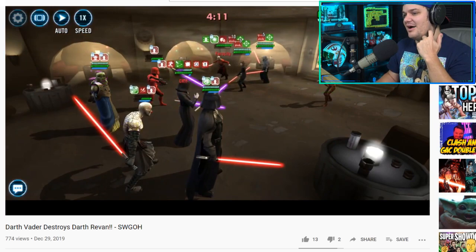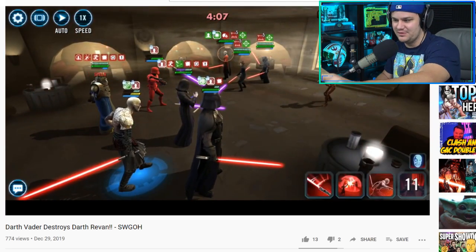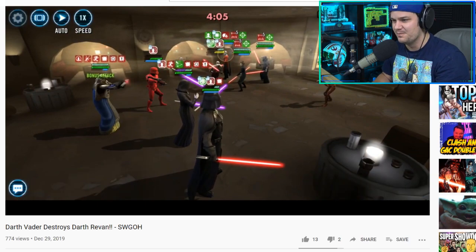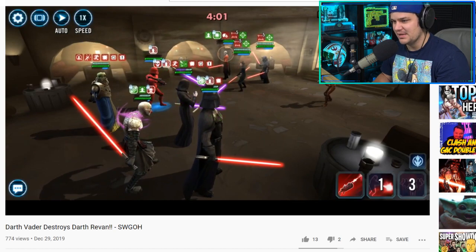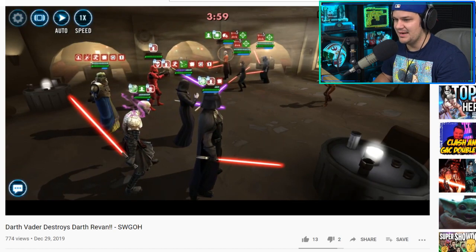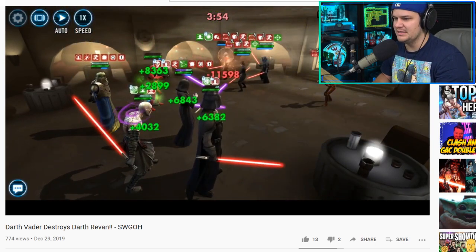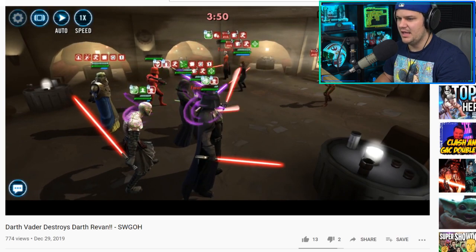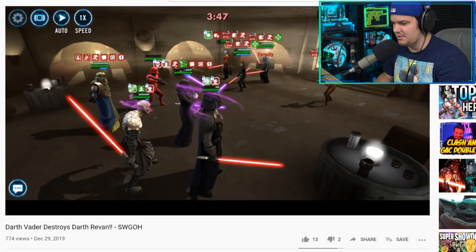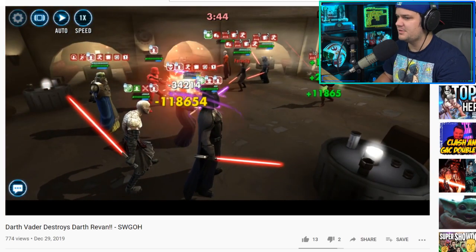Something I missed to call out: Sith Trooper is key here because he gives advantage to Darth Vader on his second special, which enables that big hit to happen. From here it's just managing everything else. He does eventually lose Sion, but now the DoTs are out and Malak is almost taken out. Protection up is going to be your friend with Darth Traya — she's going to survive some pretty threatening hits.